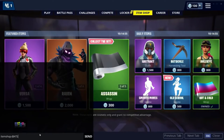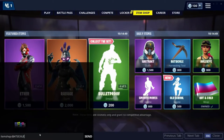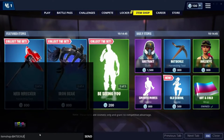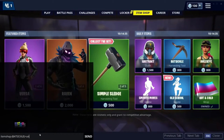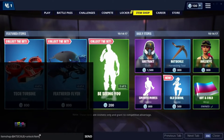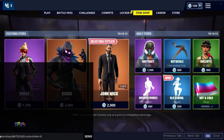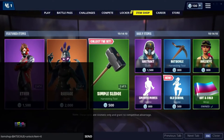I'm going to type in "BATCICLE" — make sure you spell it correctly and in all caps. So the full code is: itemshop dash open-bracket, the item name in caps, close-bracket, then "unlock" and forward-slash, then "item equals zero". That is the code you want to type in — I'll leave it in the description below.